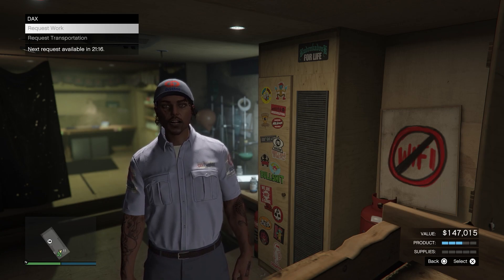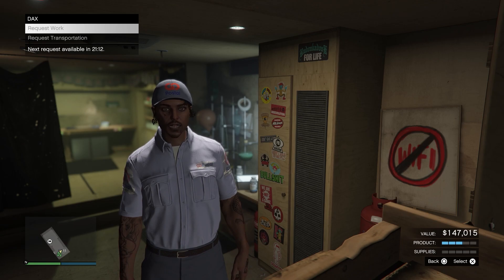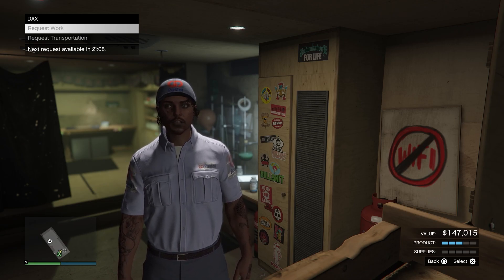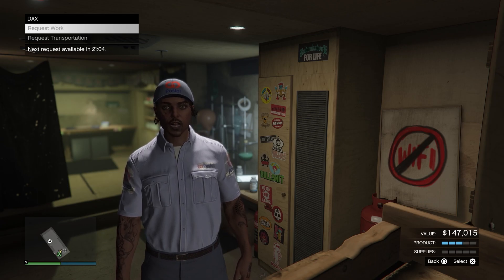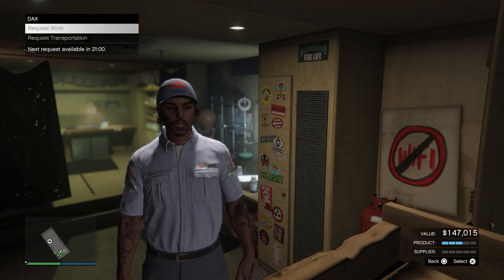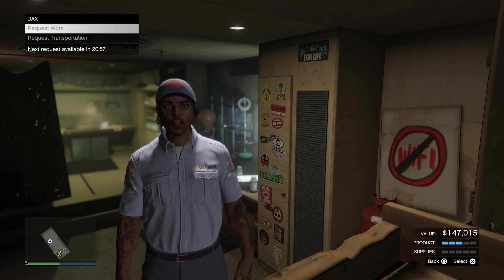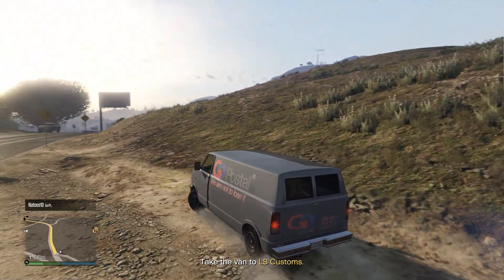You have to do 10 of these missions if you want to get the acid lab equipment upgrade in the Freak Show warehouse. There's also a 48-minute cooldown in between Dax missions, but they are a really good way to make money because they will net you a hundred thousand dollars. So without further ado, let's jump straight into the video and I'll be showing you this mission guide.